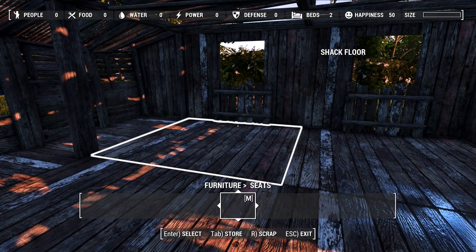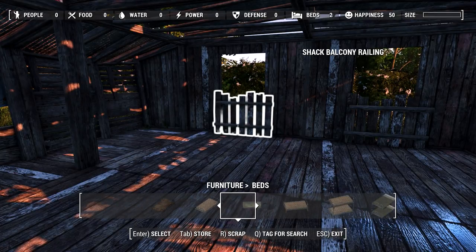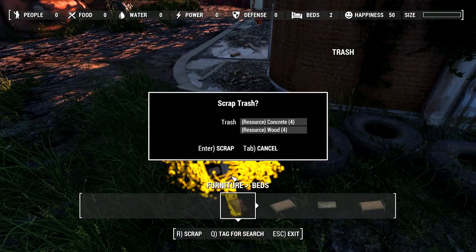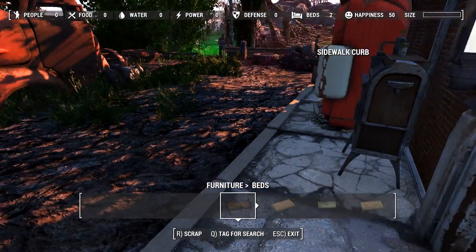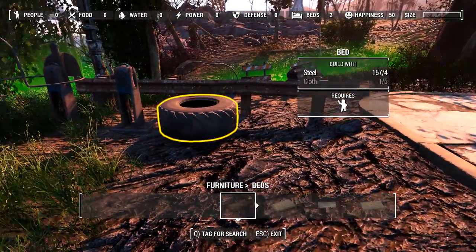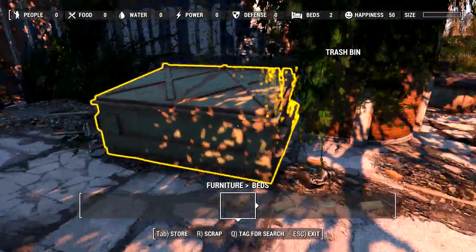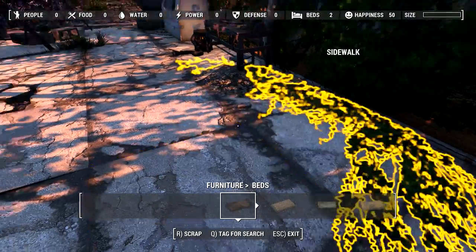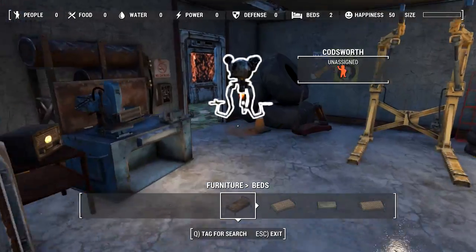Now let's give him some crappy beds. You don't get the fancy stuff. Oh, am I out of cloth? Is there any more cloth around here? Concrete and wood. This whole truck. This ugly shrub. Hmm. There doesn't seem to be any more cloth. Oh, wait, wait, wait. Was there any...